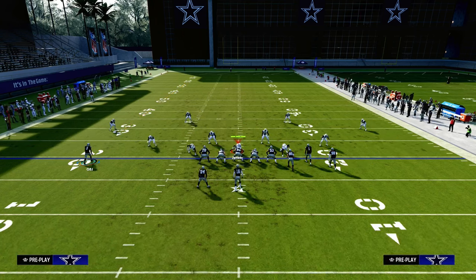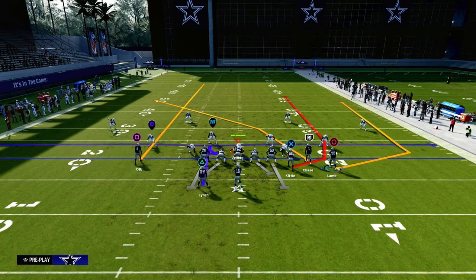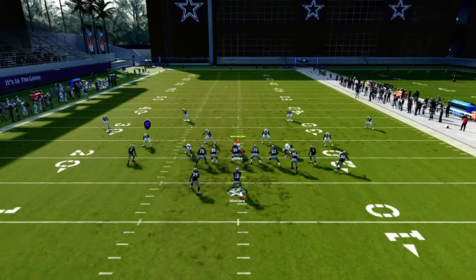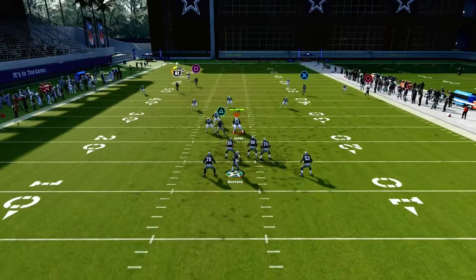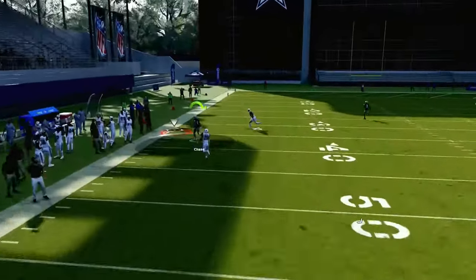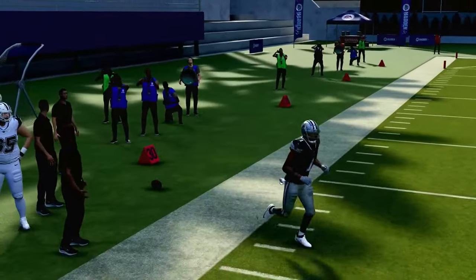The key secret is we want to motion this outside bunch or the solo receiver inside and put him on a streak. What you're going to see is this crosser, if we free-form it or pass-lead it up into the sideline, will attack a 30-yard cloud flat consistently, as you can see.